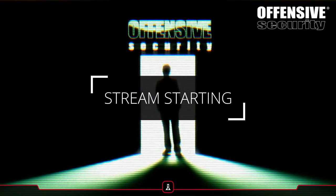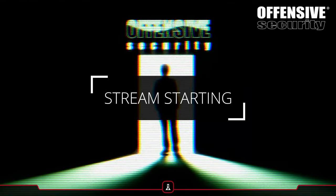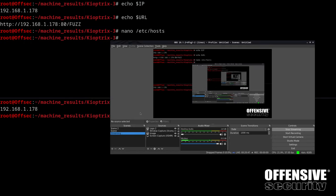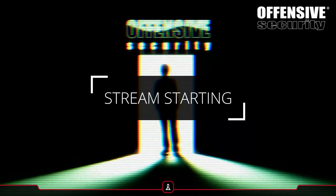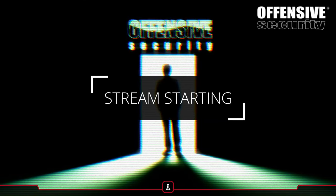We'll be starting in about 8 minutes, so get your machines up on your network and grab that IP address. One important setup step: you need to make one entry in your /etc/hosts file - add the machine IP followed by 'kioptrix3' as the hostname. That is the one change you will have to make before starting.